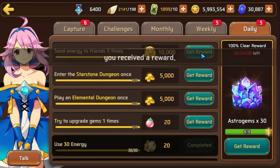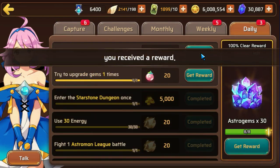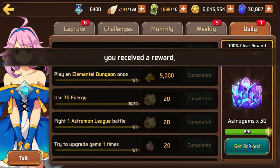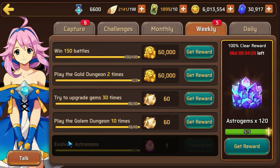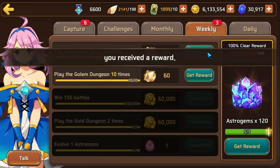Once that's done, obviously you want to make sure you go ahead and do your dailies. You do your daily, you're going to get 30 Astro Gems. You do 30 times 30 — 30 times 30 is 900 — so that'll give you 900 Astro Gems every month.